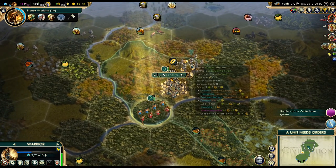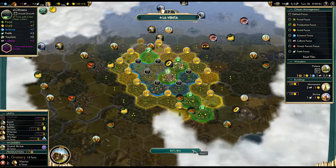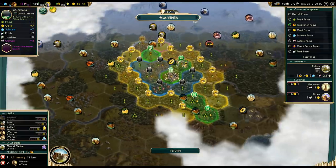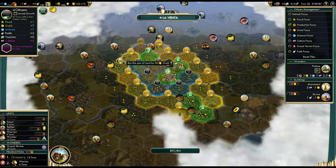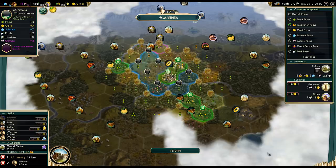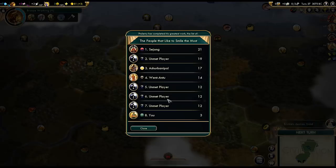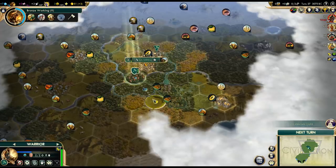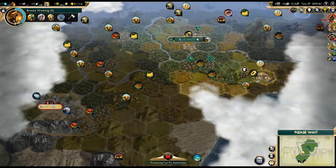Let's grab the gold. That will take a while — four turns to chop the forest. We could use that to speed up something like a granary. We want six population as soon as possible, meaning we kind of want a granary as soon as possible, and we need to buy some good growth tiles — meaning the bananas. With the granary, we should get six population pretty quickly, and then we'll get extra faith from the pantheon.